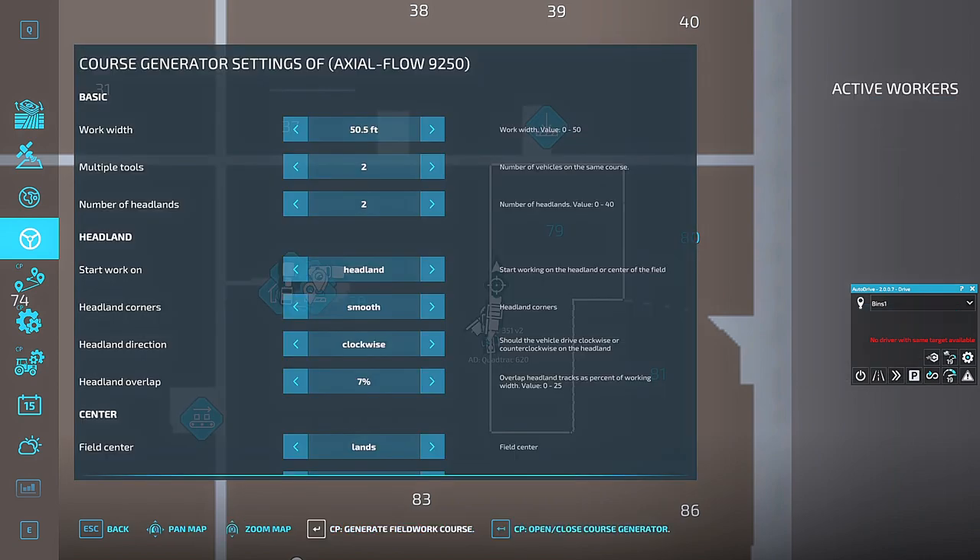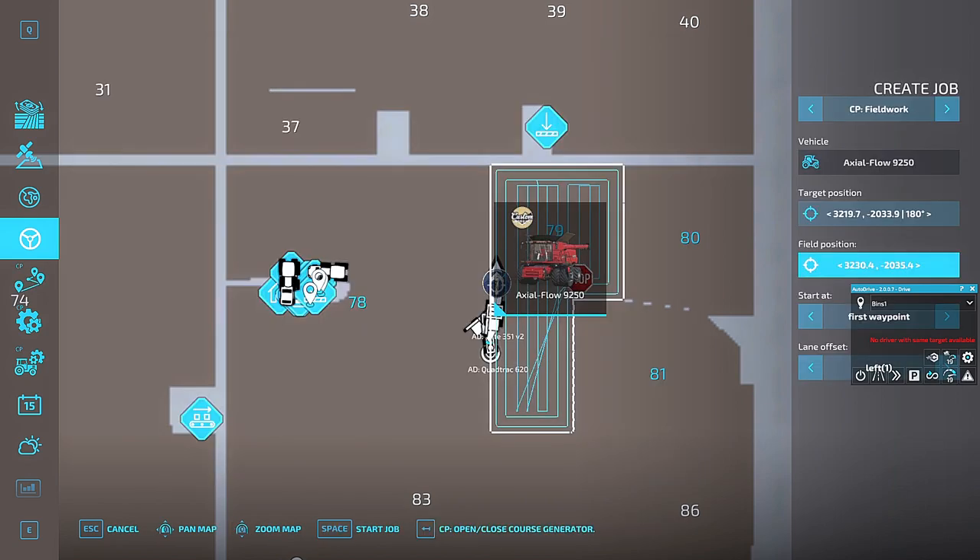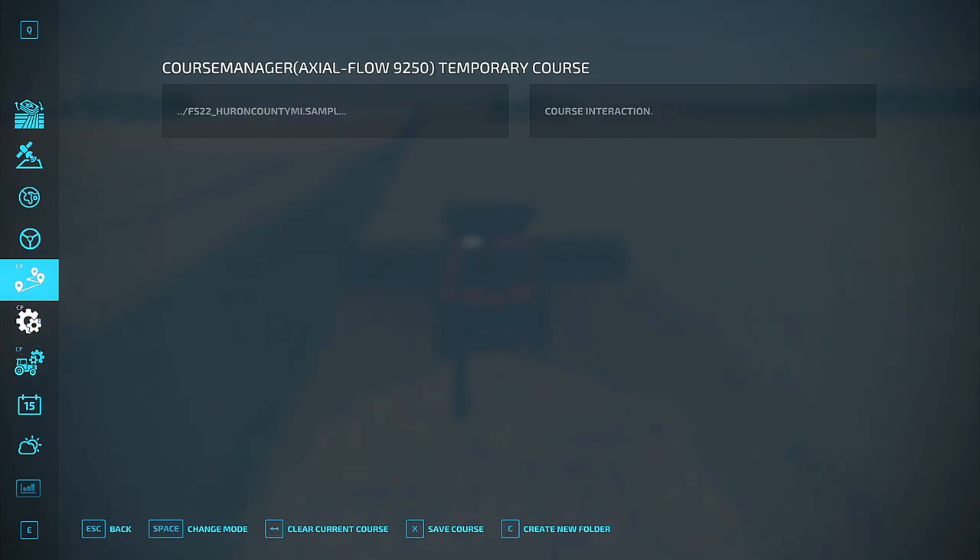I forgot to generate fields — sorry about that. It shouldn't take too long with a decent square field. There we go. As you can see it's pretty simple. I had the lanes set to six, so they're 50-foot heads running a hundred-foot spaces.